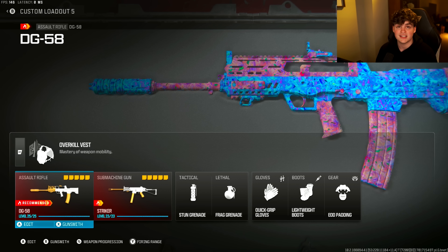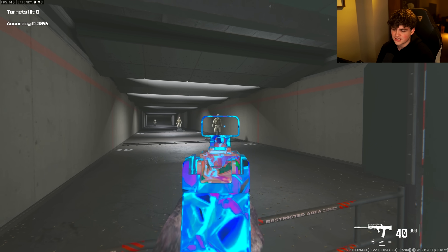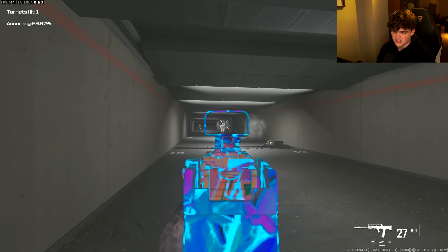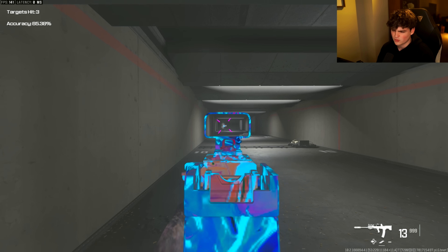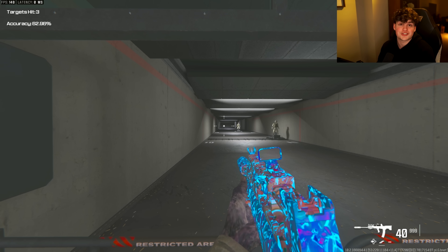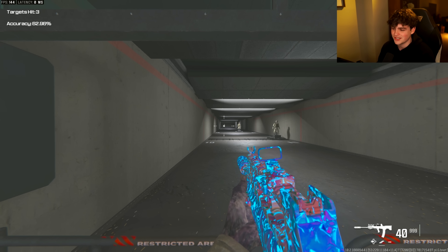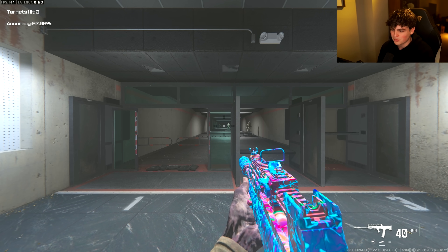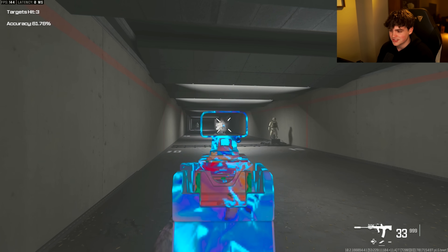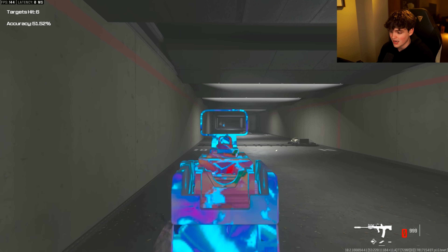For loadout number 5, we have the DG-58, which is a burst assault rifle. Burst weapons are back — we had the FAMAS in Warzone 1, and in Warzone 2 there really wasn't any burst weapons besides the M16, and that thing was straight garbage all year. I'm glad to see that the burst weapons in Modern Warfare 3 are actually viable.